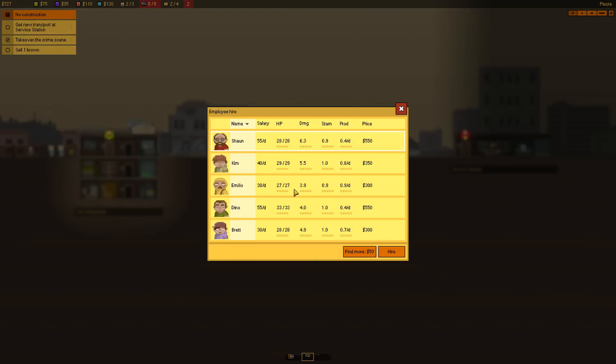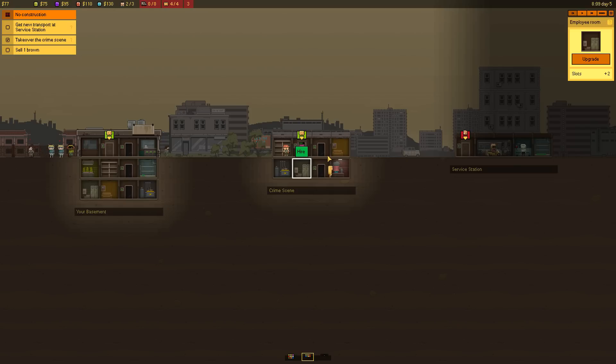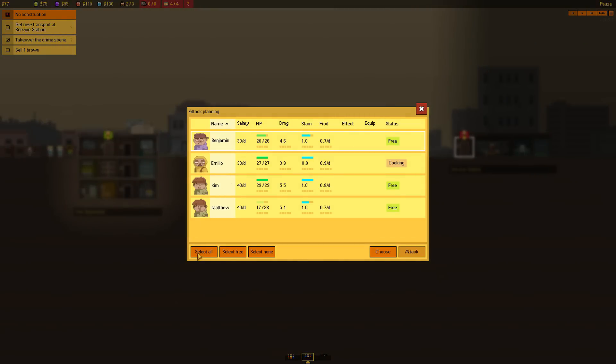Oh yes, I can, and we got a lot more people here. Definitely not Brett — Brett looks like someone who would steal from me. Emilio! Oh yeah, Emilio looks pretty serious about this. Now, Sean is obviously the best in terms of stats, but that's more expensive. I have 727 bucks right now. I'm gonna go for Emilio — I trust Emilio. Emilio looks serious and he's relatively cheap. So we're gonna hire him. I can hire more — so we are going to hire Kim as well. So now we have 4 employees and 2 drug houses. That's great — we're expanding already. I'm happy about that.